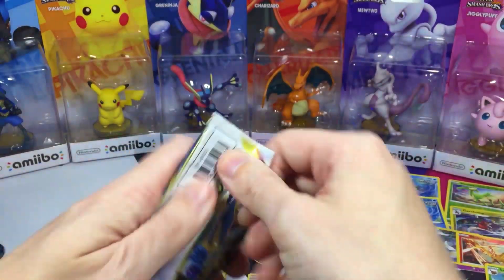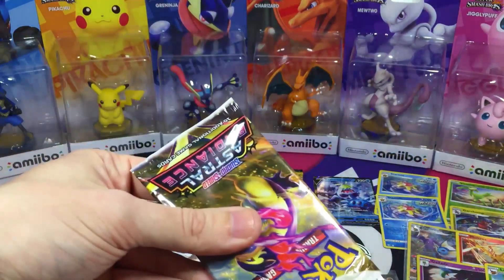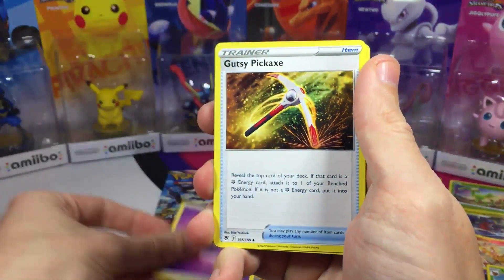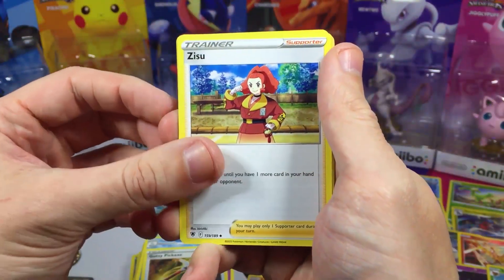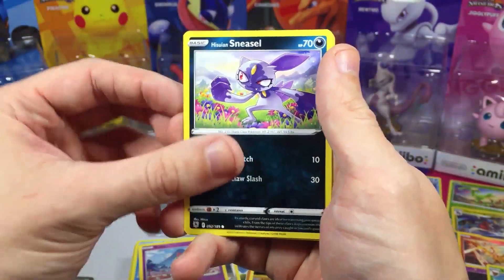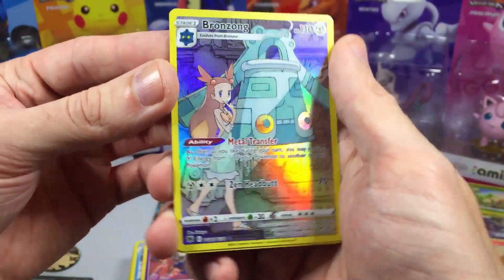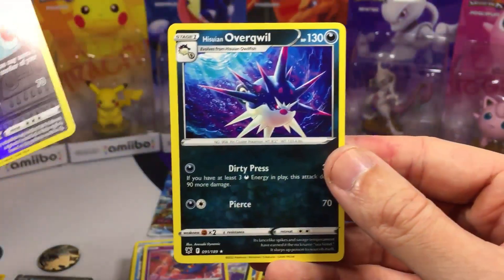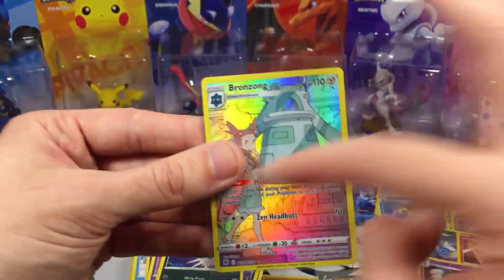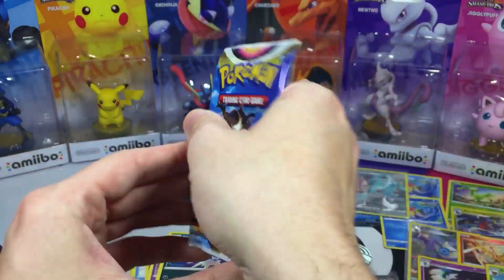Astral Radiance pack three. We got a Gusty Toxicroak, Wyrdeer, Kirlia, Sudowoodo, Magnemite, Ralts, Hisuian Sneasel, Mismagius — oh! Bronzong Trainer Gallery! Very cool. And Hisuian Overquill. Let's go ahead and sleeve these up — I always sleeve the Trainer Galleries because there's so much stuff that could get scuffed. Gotta play it safe.